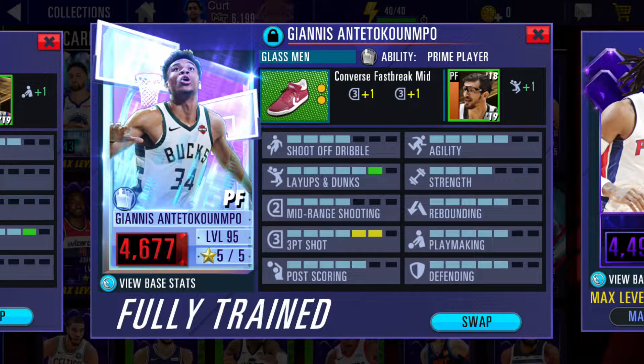This is the Giannis I have — the Ruby Giannis, the glass man. I have the Converse on him which gives him a better three-pointer rating, so that makes him a great three-point shooter. And Giannis with three-point ability is basically unstoppable, which I'm finna show y'all right now.